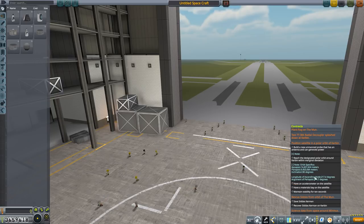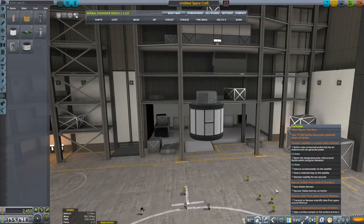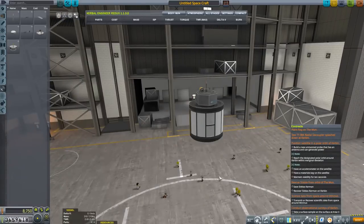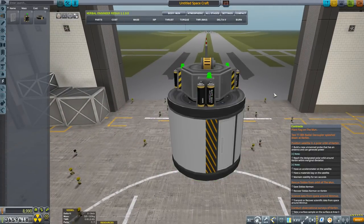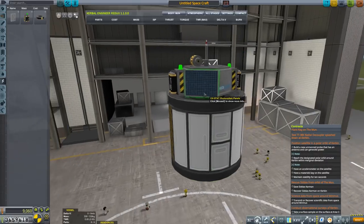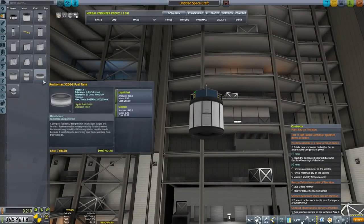And also there's a designated orbit. I think we can do that. So let's take our probe core, the materials bay, an accelerometer, and an antenna. Since this is probably not enough power, we're going to need more - there we go. We're also going to add some solar panels here and here, and we have reaction wheels on board.